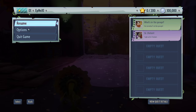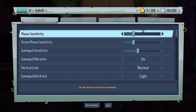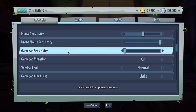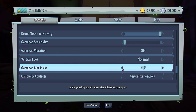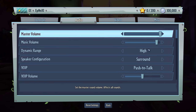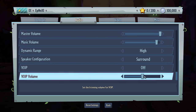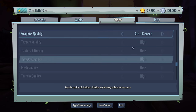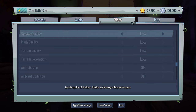All right, let's go to the options. Controls, mouse sensitivity. We had it like before — this is max. Vertical look — nope, normal. Gamepad assist — I don't need anything, I'm not using anything. Yeah, these are all high right now. And I'm gonna have that off — I do not want to hear little kids screaming over the microphone. No thank you. I could change all this later.